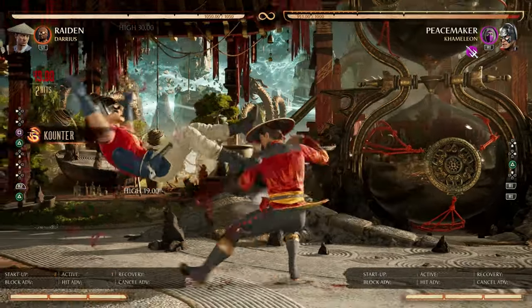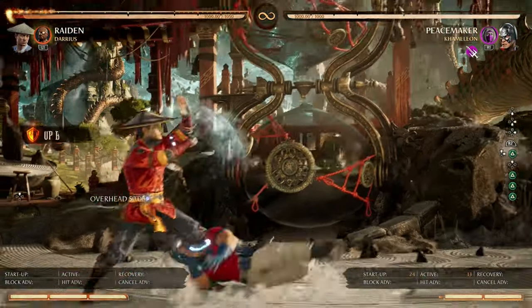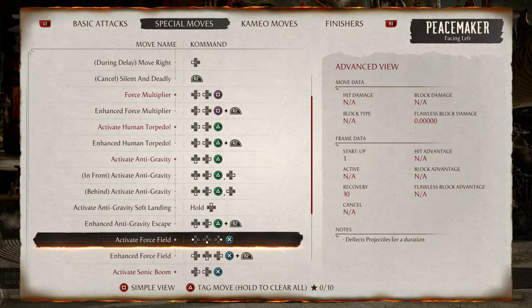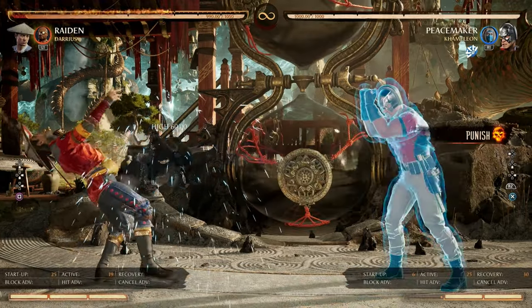You can also anti-air him and full combo punish him if you anticipate the empty jump-in. The same rules apply to the enhanced version. Activate Force Field deflects all projectiles. The enhanced version reflects projectiles and then deflects all projectiles, so be careful.